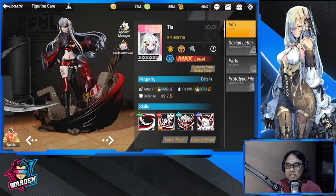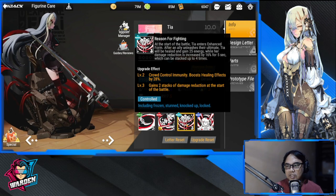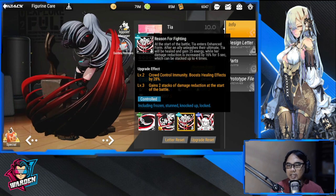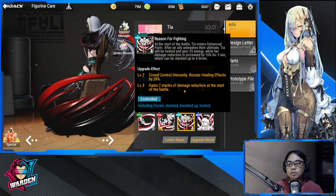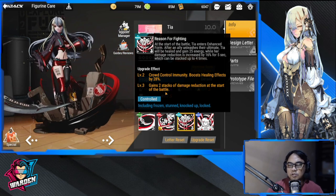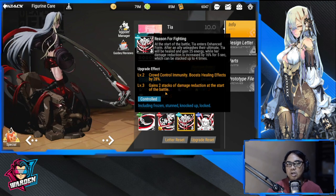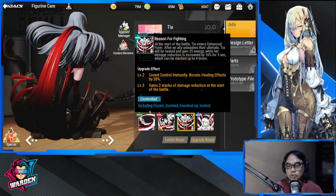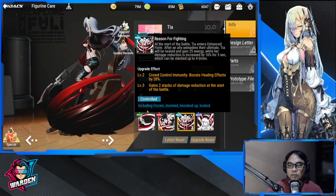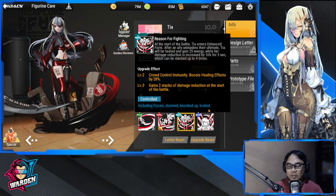Over every other teammate that is unleashing their ultimate, she gains 50 energy while her damage reduction is increased by 16% for five seconds, stackable up to 14 times — so roughly 64% damage reduction. The upgrade effect also grants crowd control immunity, boosts healing effect by 28%, and gains two stacks of damage reduction at the start of battle. Crowd control immunity means immunity to frozen, stunned, knock-up, and locked.